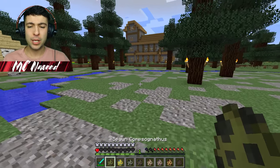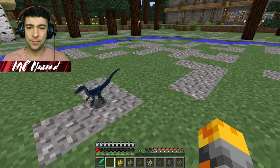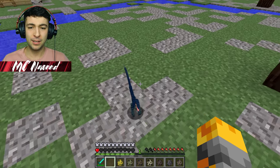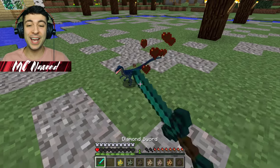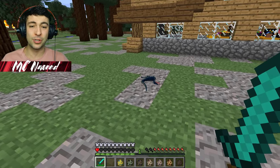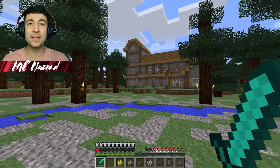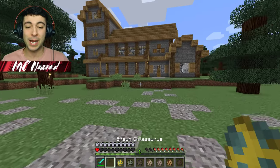I'm going to spawn the Compsognathus. Let's do that right there. I think he might be friendly. No! He's not! Let's go kill this guy as well. What's with us spawning so many dangerous dinosaurs? Sadly he's dead on the floor, but if I leave him there, maybe another dinosaur will go ahead and eat him up.